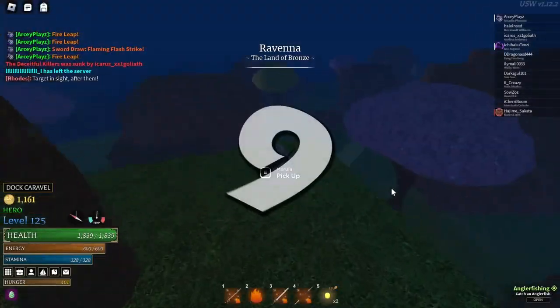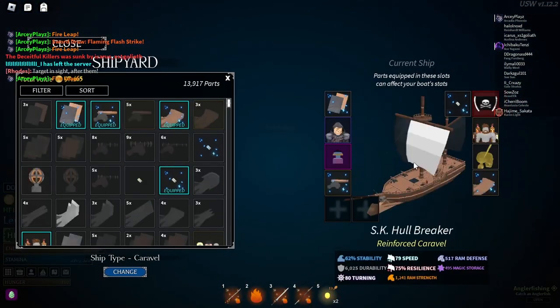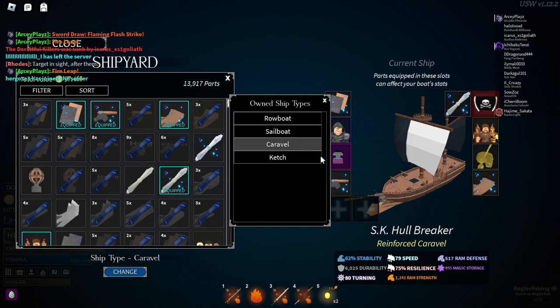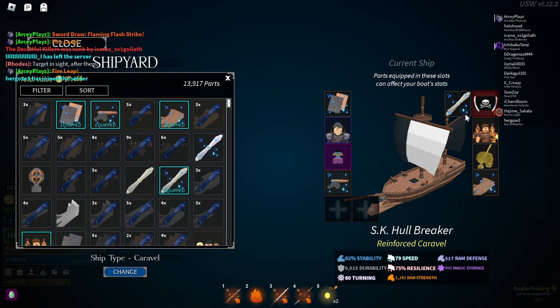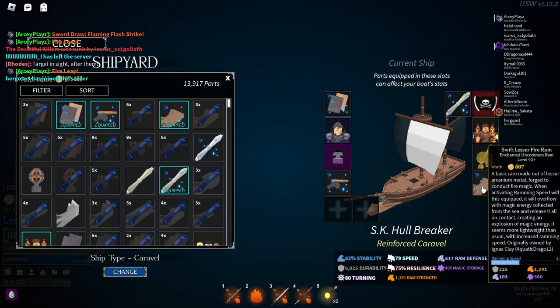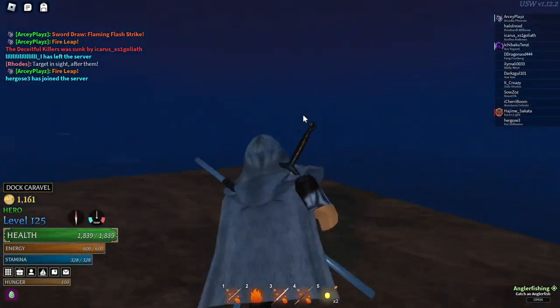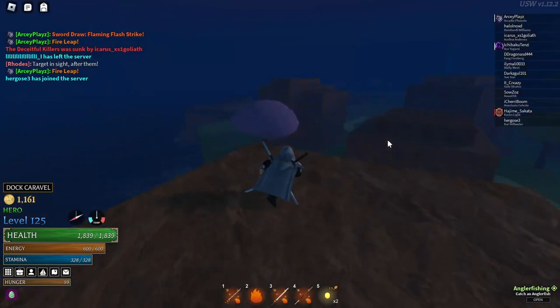The next thing I want to talk about is what is the best ship in the game, and it's a simple one — it's the caravel. Many people think the most expensive ship is the best one, but right now the caravel is actually the best. The reason is the caravel can have something called a ram. For mages, you can use something called a swift lesser fire ram or a magic ram, and this can do up to 1,800 damage on a hit if fully charged. You can take a ship down by about 2,000 health in an instant, and it also slows them down so you can get a cannon shot in.